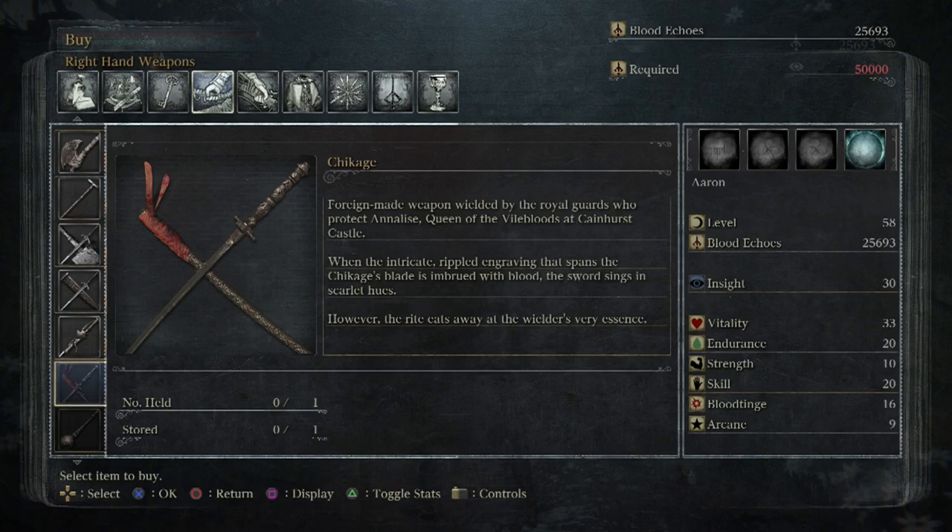Check out the stats — the requirements are fourteen on skill and twelve on blood tinge, both of which I have, and ten strength. Very good weapon, I really want to use it. Foreign-made weapon wielded by the royal guards who protected Annalise, Queen of the Vilebloods at Cainhurst Castle. None of them are left. When the intricate rippled engraving spanning the Chikage's blade is imbrued with blood, the sword sings in scarlet hues — however, it eats away at the wielder's very existence. It's basically more damage but it costs you health. Really cool.